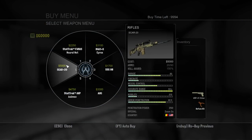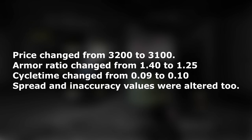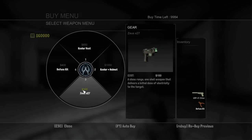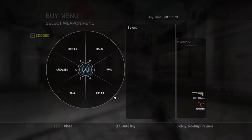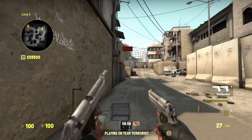The weapon changes affect the M4A1 silencer, Zeus, and Dual Berettas. The M4 is back to $3100 again, but with some drawbacks. The Zeus is interestingly set to $100, and it's going to be very interesting to see if pros and competitive players start using it. The Dual Berettas have been buffed with better range and armor penetration.